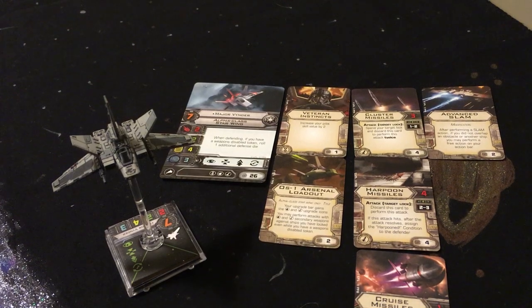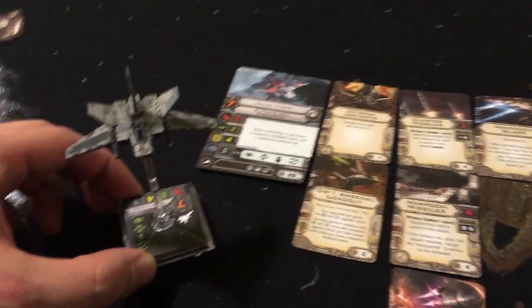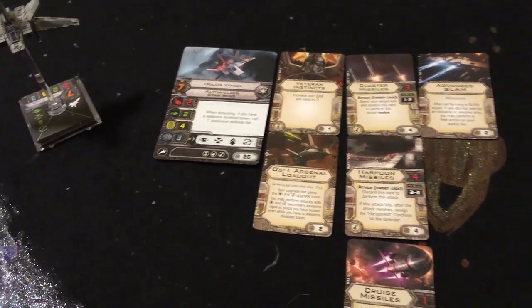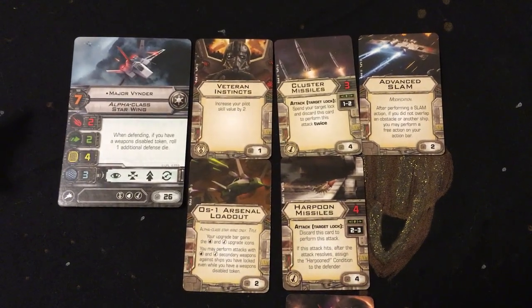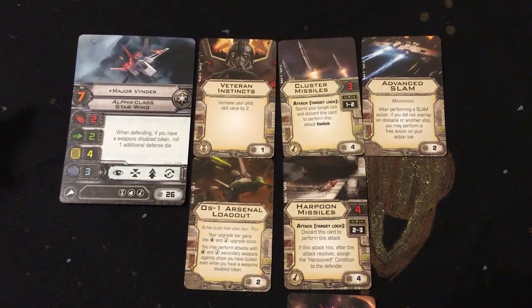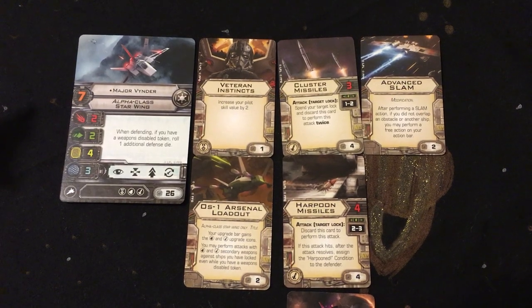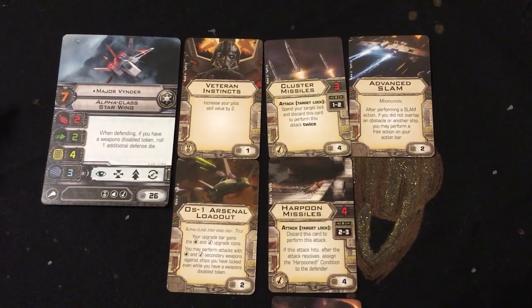This was something I brought to a tournament and it performed pretty darn well. So let's get into it. This is the Alpha-class Starwing — it's a pretty cool looking Imperial ship. It involves flying Major Vynder, who is a Pilot Skill 7, costs 26 points. His pilot ability reads: when you are defending, if you have a Weapons Disabled token, roll one additional defense die.